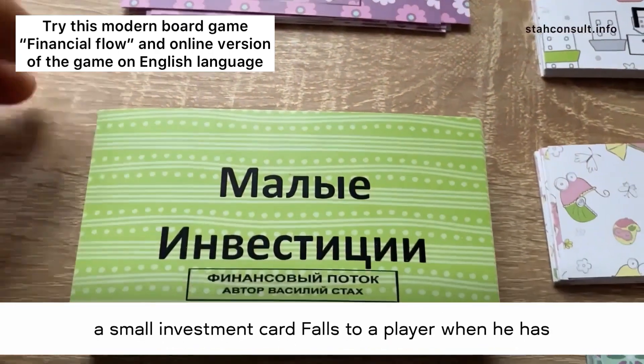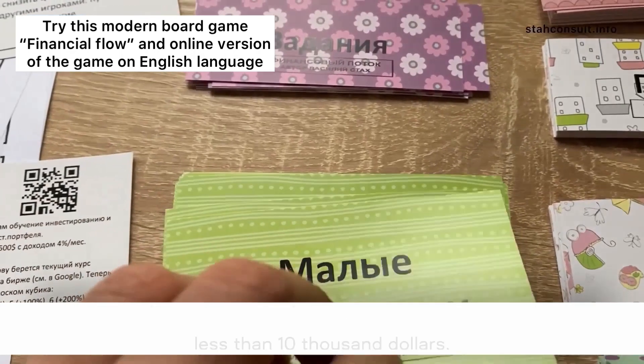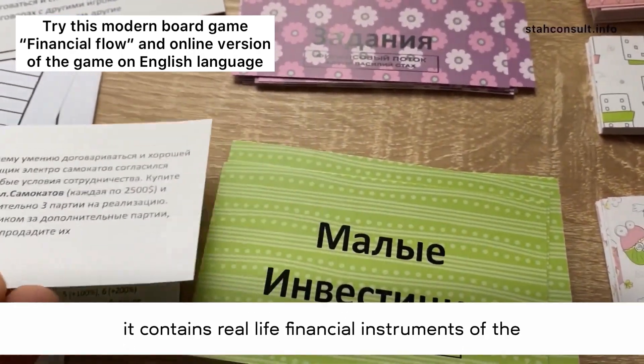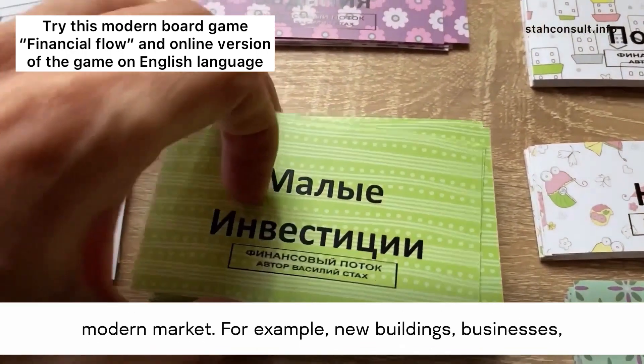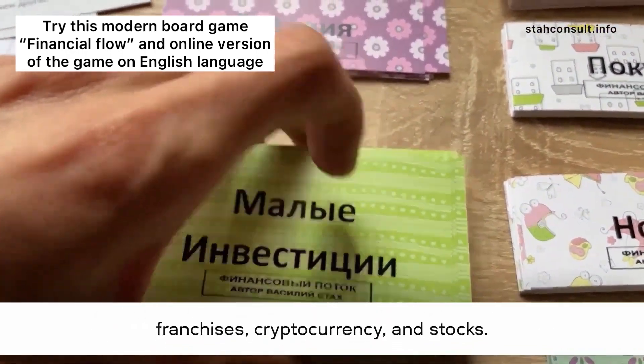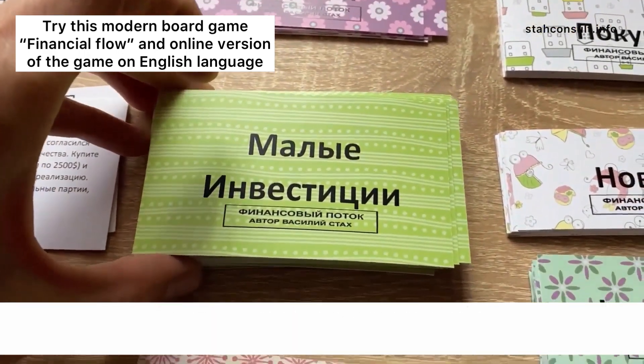A small investment card falls to a player when he has less than $10,000. It contains real-life financial instruments of the modern market, for example, new buildings, businesses, franchises, cryptocurrency, and stocks.